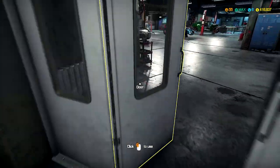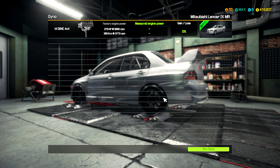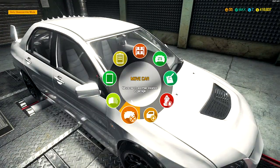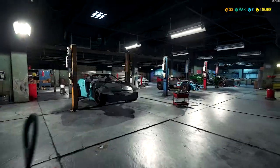Let's close up the paint shop and the dyno room and dyno this thing. Factory engine power is 279 horsepower — that's not accurate to the real thing, but it's a mod so they did as best they could. The real thing is 286 factory horsepower. Let's see how well it does now — it's definitely gonna make more power than my actual one. Yep, there it is — 369 horsepower. Mine measured at engine power is around 320-something when I had my car dynoed.